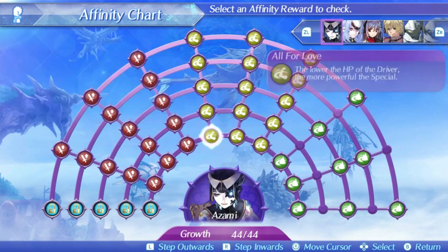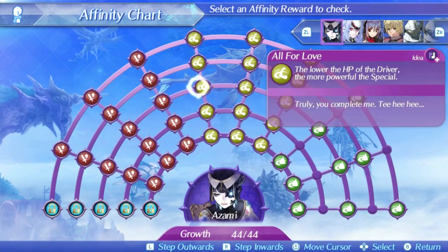Azami's final skill is All For Love. The lower the health of her driver, the more powerful her special is. It has a unique formula: the value of the skill raised to a second set of parentheses — 1 plus 0.5 raised to the percentage of your missing health — close both parentheses, then plus the percentage of your missing health again. At level 5, 1.136 is the value of the skill. This caps out at 766% if you have 1 HP out of 9999 and counts as additive damage, making it the largest additive damage increase in the game for specials when the condition is met.